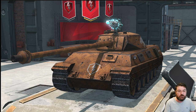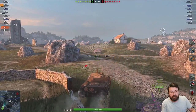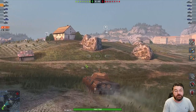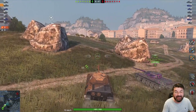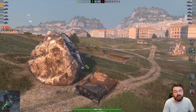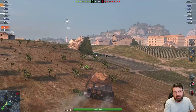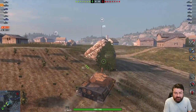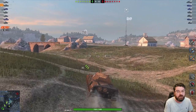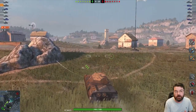Let's jump into a couple of replays. Here we are in the Pantera rolling out on Vineyards. It's a pretty average tank, but a lot of people prefer to jump into the Progetto, which is the premium tank at the same tier. However, this is a tech tree tank, so if you're a free-to-play player or you don't have the Progetto, this is equally as good.